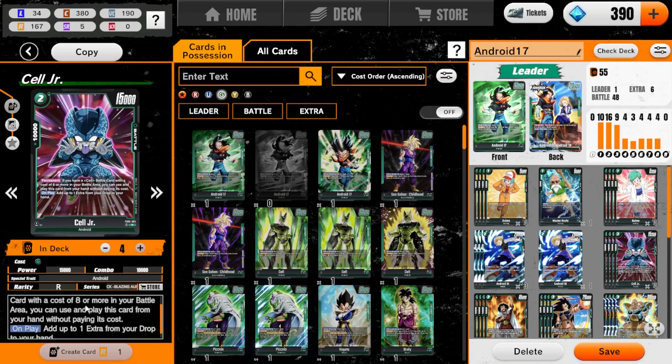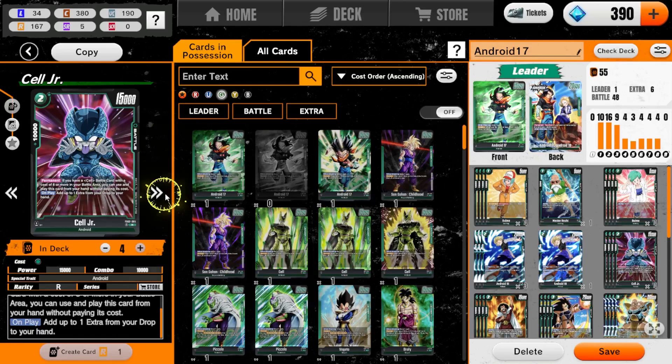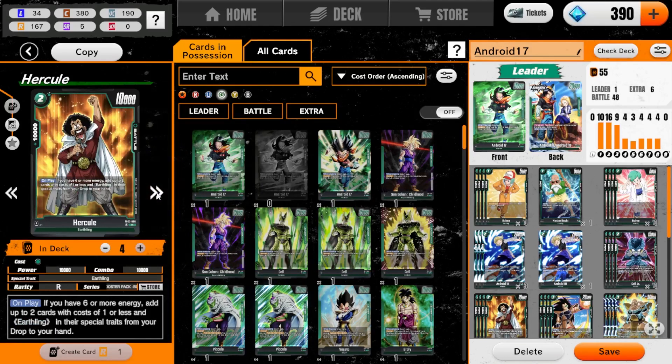For Cell Junior, we don't really care about the permanent, but on play you can add one extra card from your drop to your hand — that's what we care about. Hercule is here: if you have six or more energy, add two cards of cost one or less Earthling to your hand from your drop. That's how we'll cycle on Master Roshi, Bulmas, and all of that.